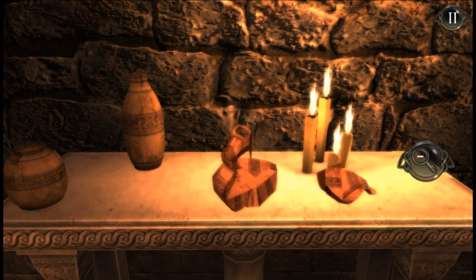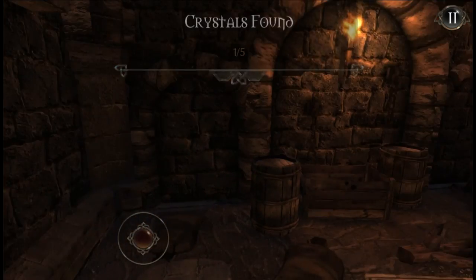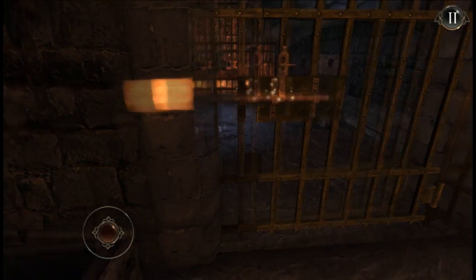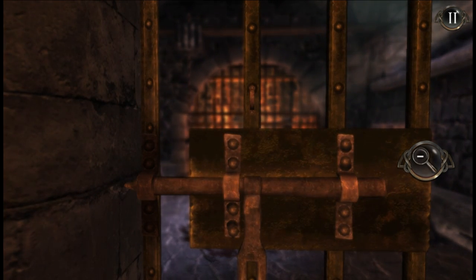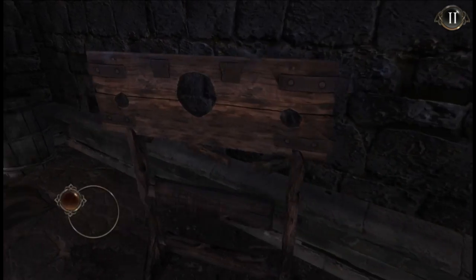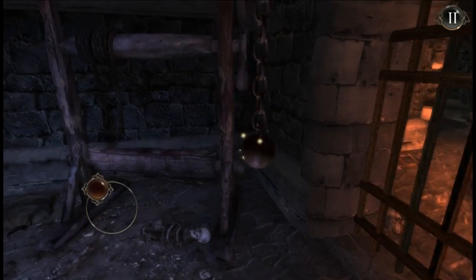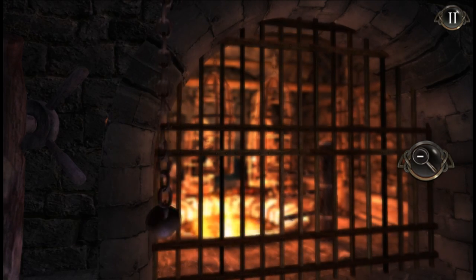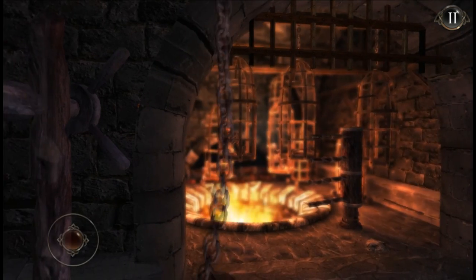So you tap on things to break them or to interact with them. Crystals! We found a crystal. I have no idea what we're gonna be using them for, but when you find a crystal, you keep it, right? A lot of interaction. This thing creeps me out. And when you see the little sparkles around an item, that means that you can interact with the item. And we can move on now.